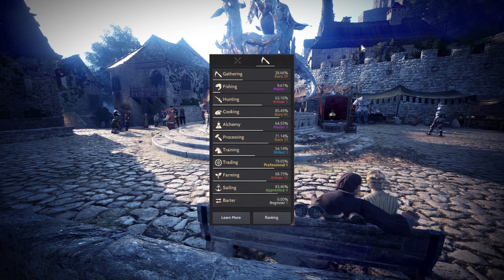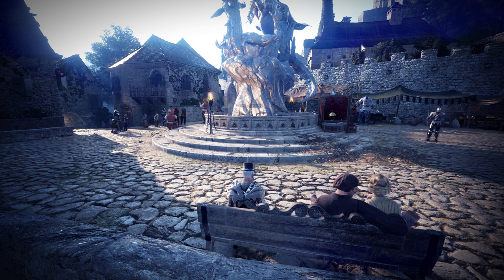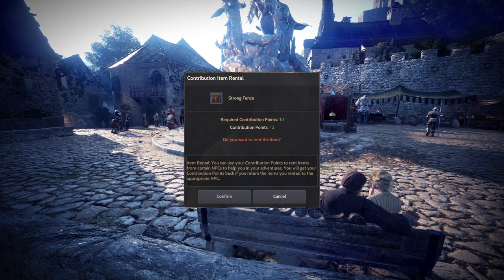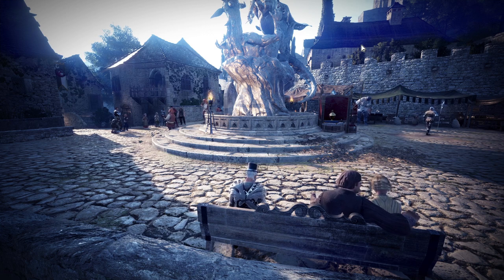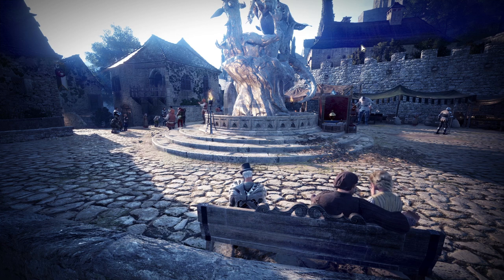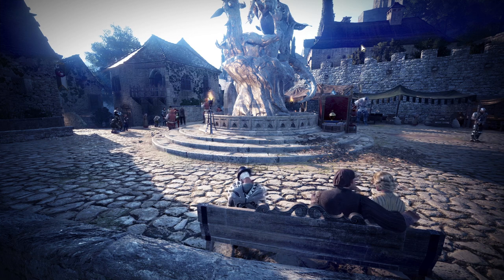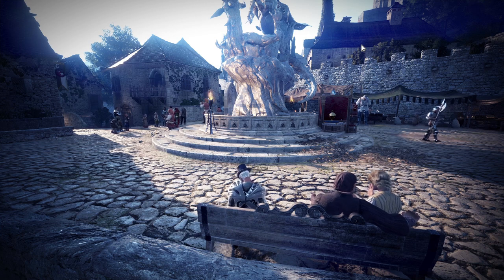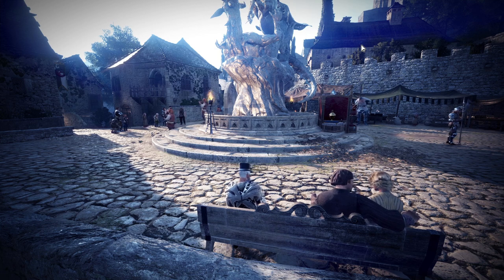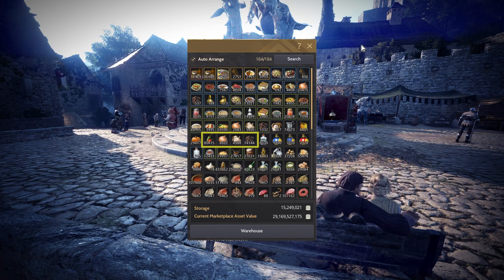There are 3 life skills we will be doing: gathering, cooking and farming. Once you are done with the main quest line, you should have enough contribution points. For farming, you will be creating a separate character. This character will be staying at farms 24/7. You shouldn't be using your main character for farming, so you don't have to run back and forth every time your farms need attention. To increase your farming level, you will be doing pruning and plant breeding until you are Artisan or Master 1. Once you are Master 1, you can send workers to your farms to do the pruning for you. We will also stop plant breeding and you will be harvesting the seeds for cooking ingredients. Pepper, onion, and hot pepper are the main ingredients you will be getting from the farms for cooking.